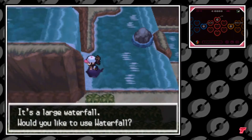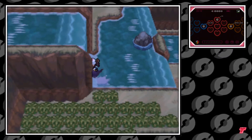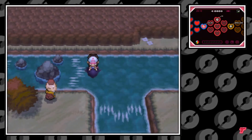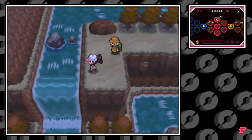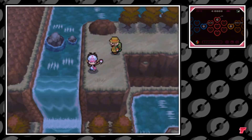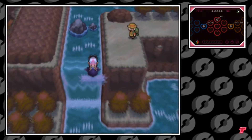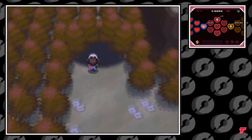At this little fork in the road, go ahead and make a left and go up another waterfall. Over here, you're going to find another fork in the road. Make a left on the ground here and walk just a little bit by this hiker. There's going to be a waterfall that you're going to go down this time instead of going up. And once you go down, there's a small little entrance to an area over here on the left called the Abundant Shrine.